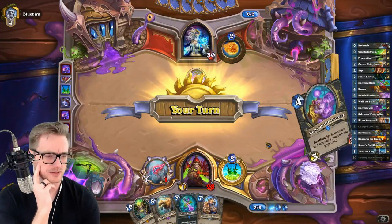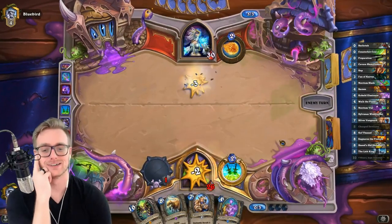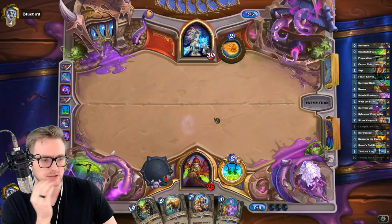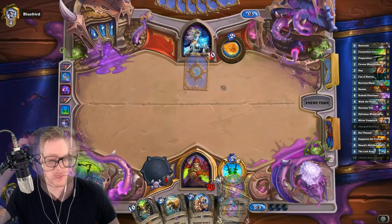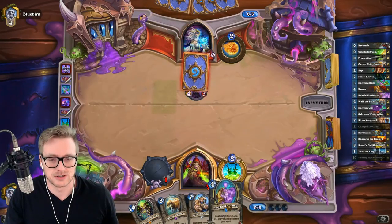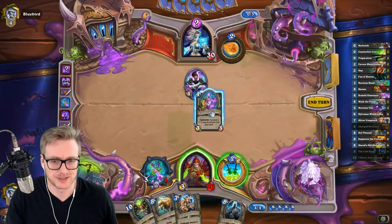If Big Rogue can be optimized a bit more, I think it can be really good. That's a really good draw. Hopefully there's no Potion of Poly, but that's just gonna wreck us anyway. We've got two out of three for a really good outcome — basically anything that isn't the Charged Devil'saur is good. Even Explosive Runes is kind of bad for us just because we have many suits and I want to get value off of this too. That gives us yet another good outcome.